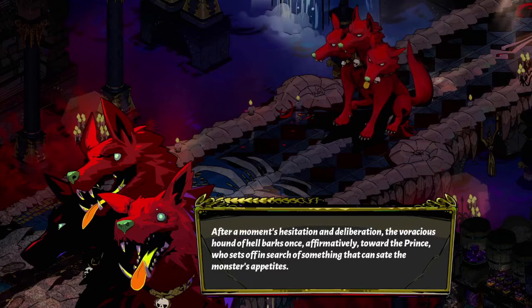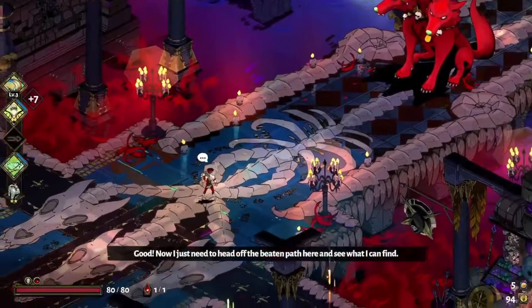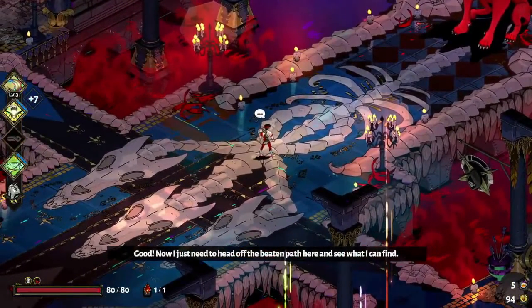After a moment's hesitation and deliberation, the voracious Hound of Hill barks once, affirmatively, toward the Prince, who sets off in search of something that can sate the monster's appetites. Good. Now I just need to head off the beaten path here and see what I can find.